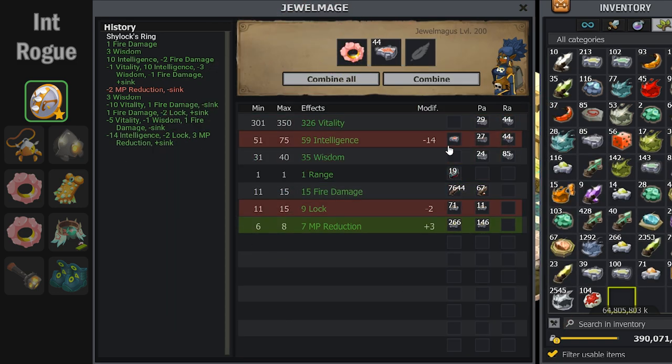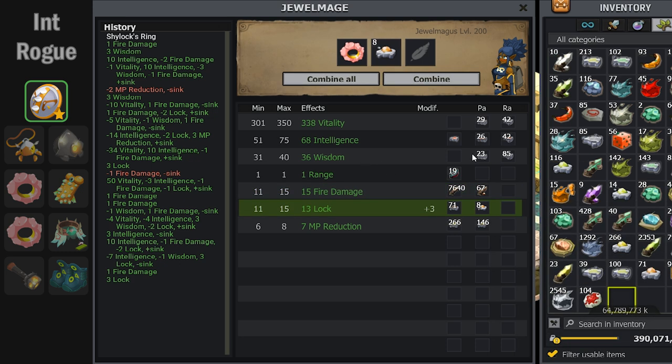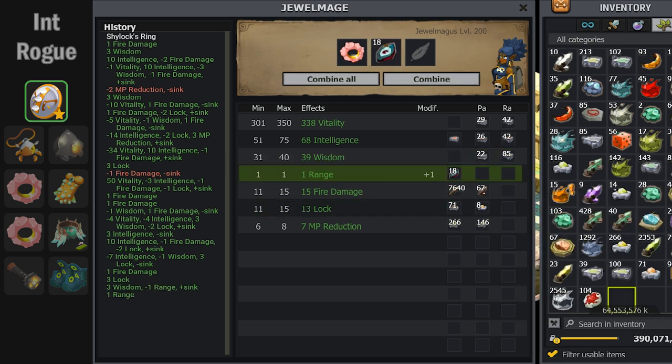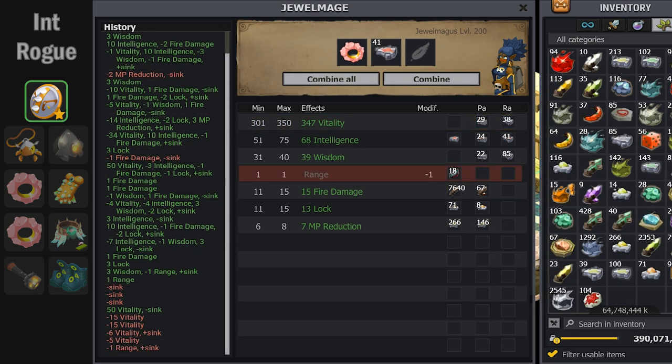I decided to do a fire damage over mage on this Shylock ring, and that is because fire damage really helps Rogue's bomb damage, especially early on in the fight. So if there's ever a dungeon boss or a dreams creature that I need to kill within the first few turns, fire damage is really going to help me out.